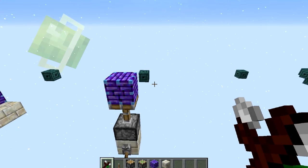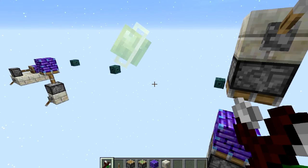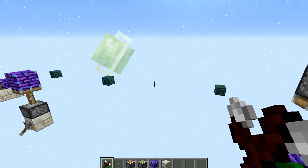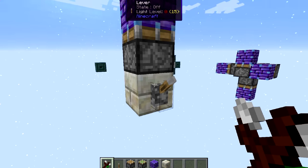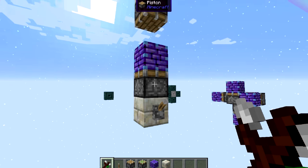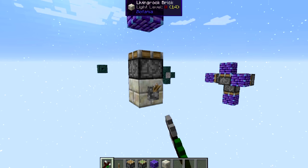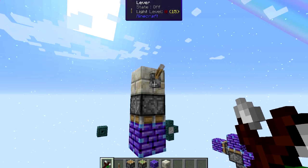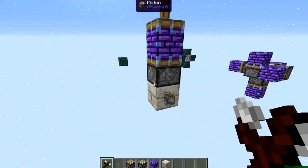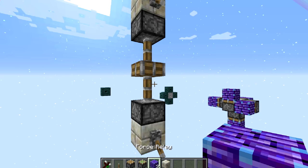Force relays really are only for pushing. You can't actually get a piston to pull, so you're going to have to do something sneaky like this if you want a block to go one way and then the other. This one over here is already connected. You can see that block goes up, then you'll have to take away this piston and the piston over here can push it back down. The reason we'll have to take that away is if we didn't, the force relay pops out.